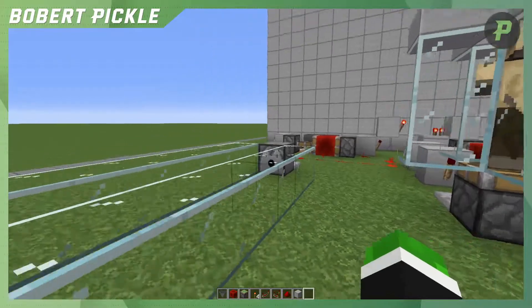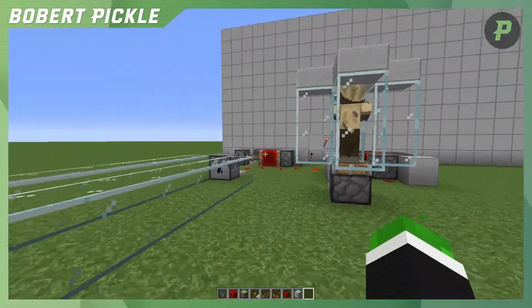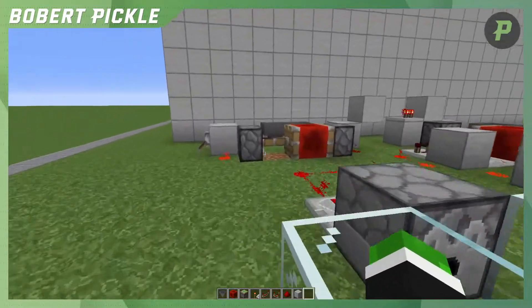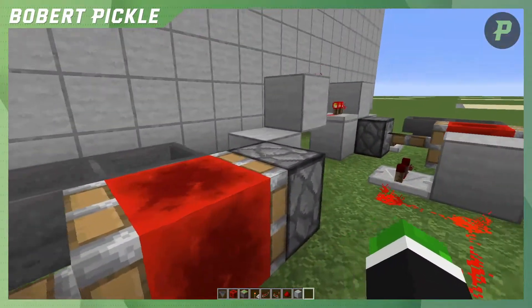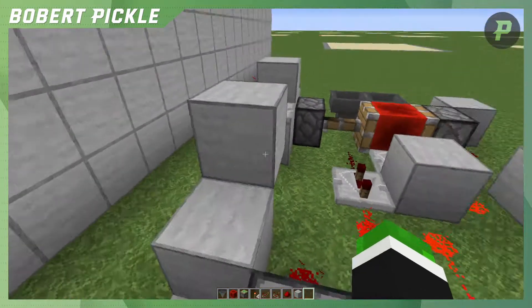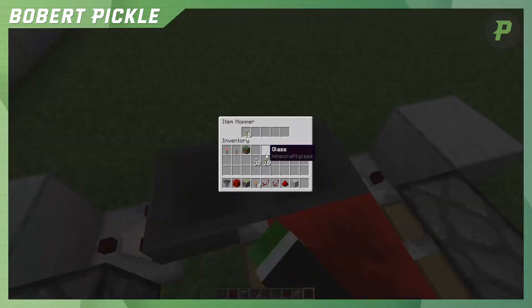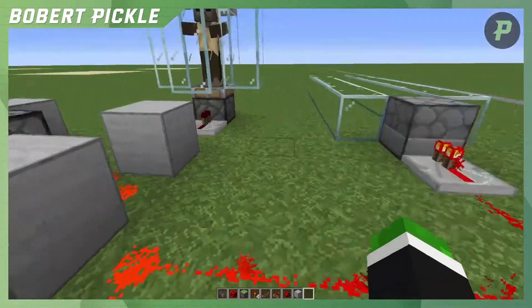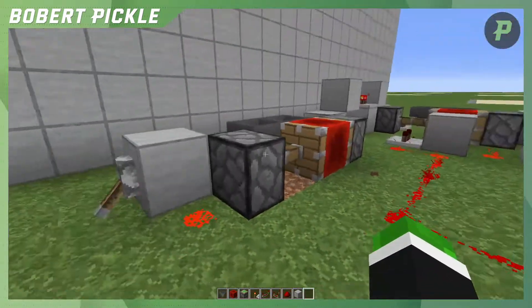What we've got here are two examples of what we would need the asymmetrical timer for. We've got two etho hopper clocks here. One of them has got 64 in and the other one has got 16 in. This one with less in is your short pulse timer, and this is your long timer.